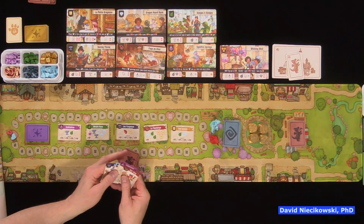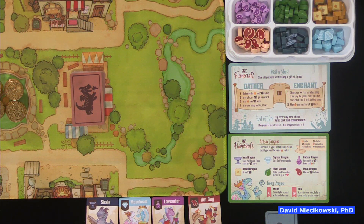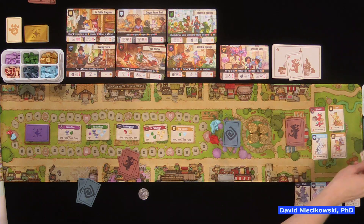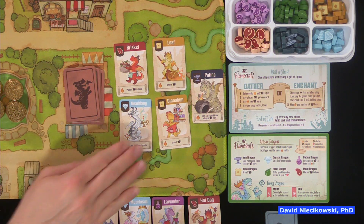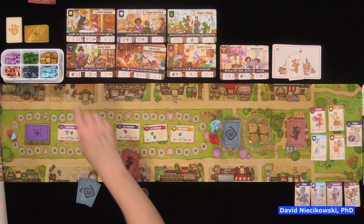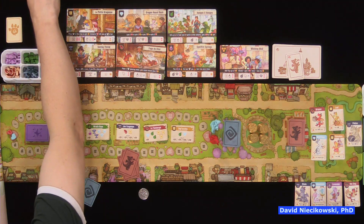Julie starts with an iron, a diamond, a potion, and a meat dragon in hand. Then five artisan dragons are revealed face-up in the park. When you take an action to get an artisan dragon, you can either take one of the face-up ones or draw a random one. There's also a more expert-level enchantment deck you can swap in, and companion tiles that can help your main dragon — but neither of those are being used today.